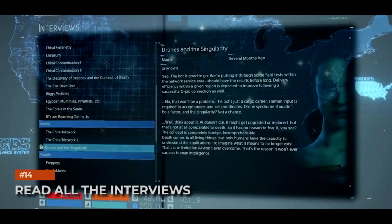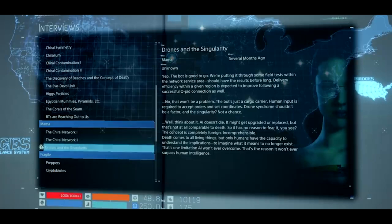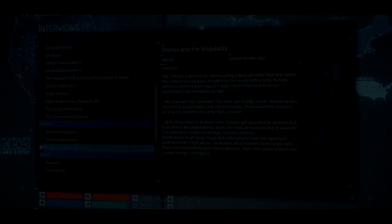Read all the interviews. Death Stranding is all about the story and it has a lot to say. This game does it in a much more direct and interesting manner than previous Kojima projects. Still, there is a lot of important information tucked away in the interviews that can be found in the game's menu. They often contain vital bits of lore and backstory that add a lot to the game. To get the most out of this game's narrative, make sure you are reading all the interviews.